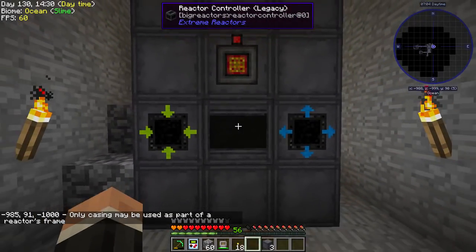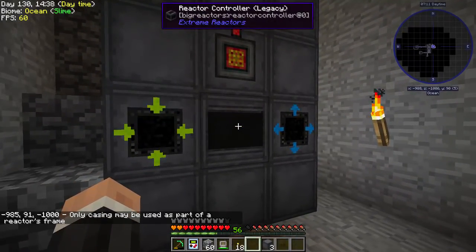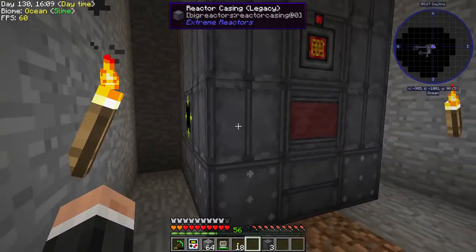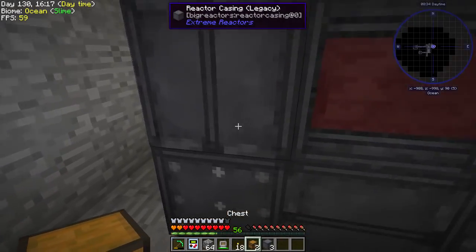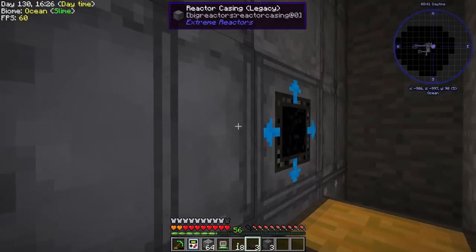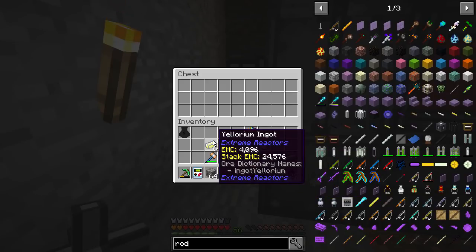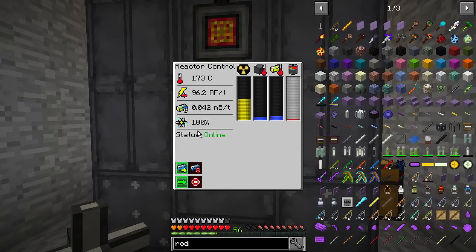Only casing may be used as part of a frame — right, I had to move the access ports to the middle. I was putting them on the edge and that was the issue, which is a bit weird. So this is input, this is output — wrong thing — transfer pipe here, there. Let's look — yes, this is doing stuff! Let's try the yellorite first.